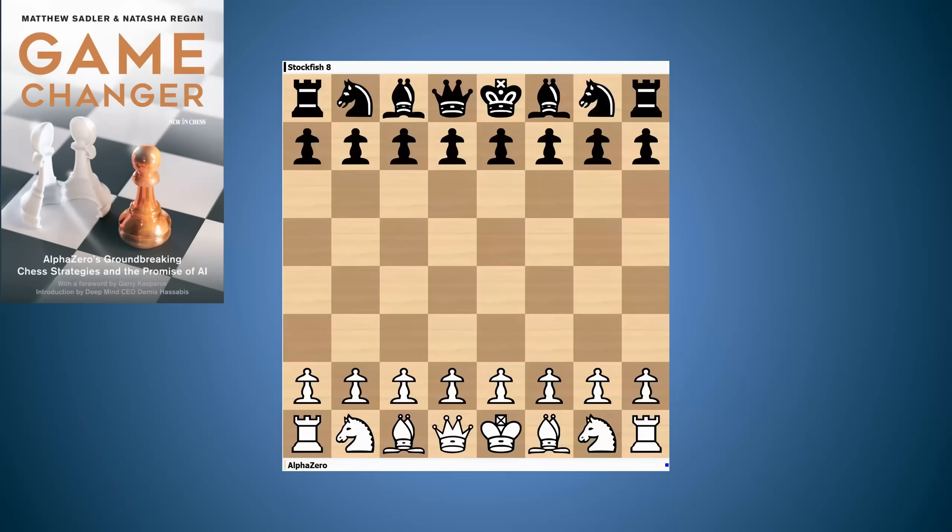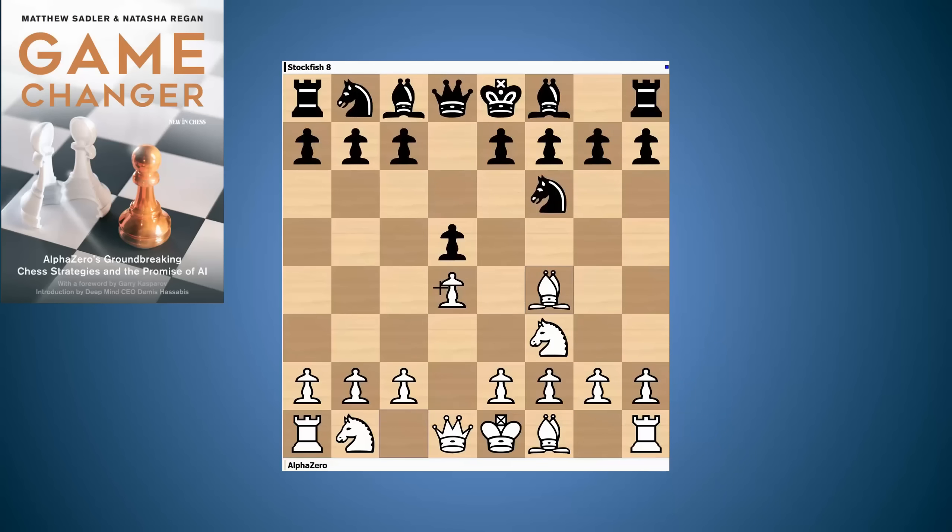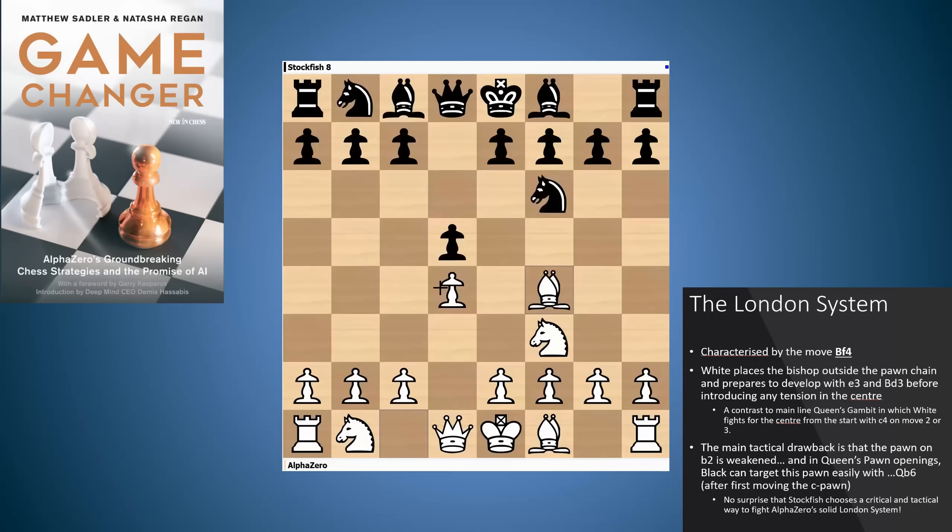The opening starts with d4, and after Nf6, Nf3, d5, and Bf4, we are into the London system. The London system is rather different to the main lines of the queen's pawn openings, which is c4. With c4, white adds a bit of instability into the central situation, attacking the black centre straight away. With Bf4, white is aiming for quite solid development — putting the bishop outside the pawn chain, playing e3, developing the kingside pieces with Bd3, and reinforcing the centre with c3.